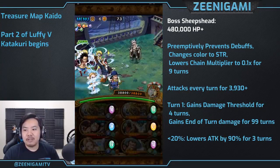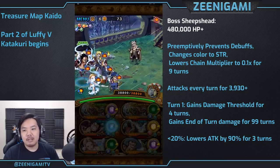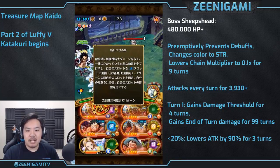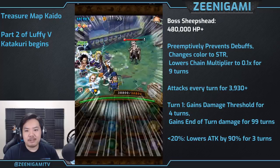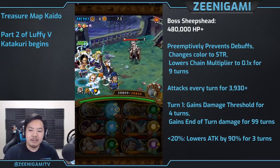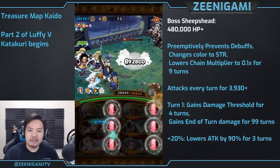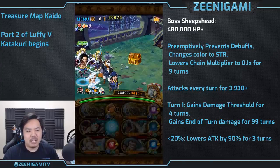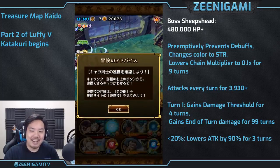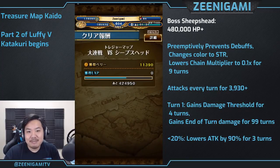Sheep's Head boss starts out at 480,000 hit points, changes to red, lowers your chain, and prevents debuffs. He will probably die just to my specials, so I don't even get a chance to use other stuff. Eventually you get to attack him and fight him.